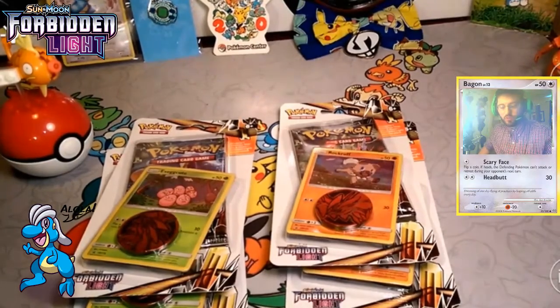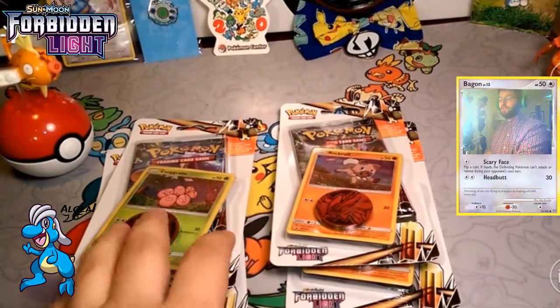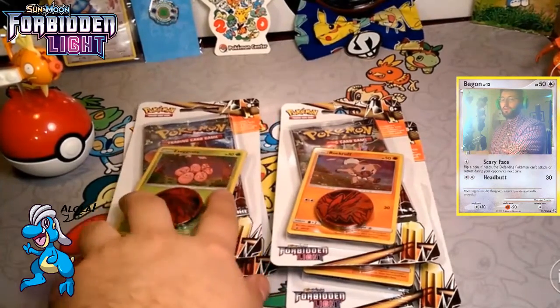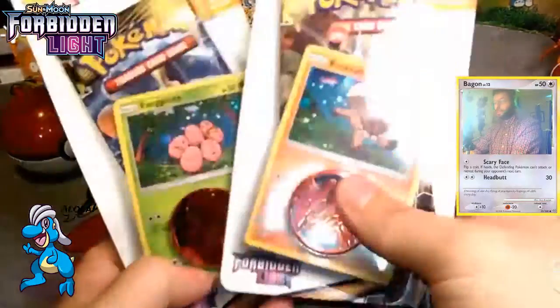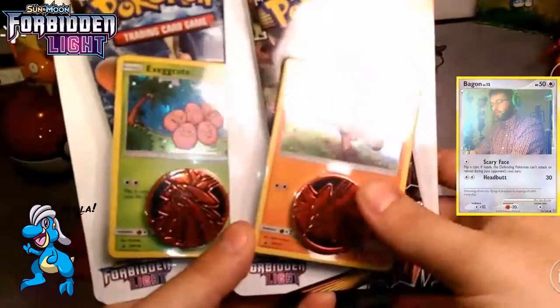Alola friends, StepperDrabby here. I know I sound a little tired, but that's because I am. We're trying to get this in and out quickly. Today we are doing some one-pack blisters. We have Rockruff and Exeggcute here.